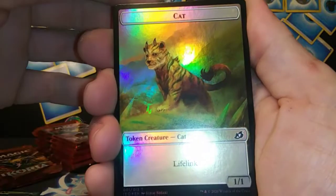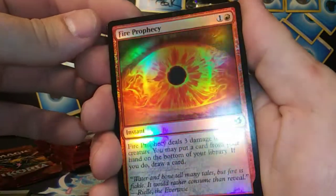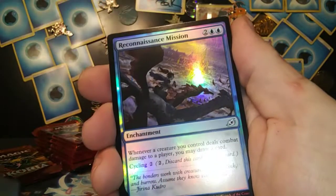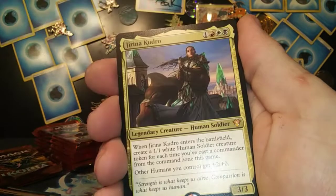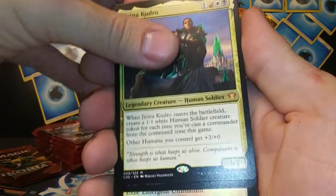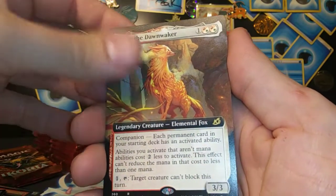That Death Corona, man — that's what everybody is looking for! Fire Prophecy — that art, my kind of guy! Prickly Marmoset, Dismal Backwater, Polywog Simulant, Reconnaissance Mission, got the Island. General Kudrow — Jarina Kudrow — yeah, that's a mythic, very nice! Zerta the Dawn Waker.